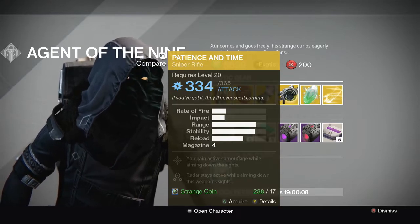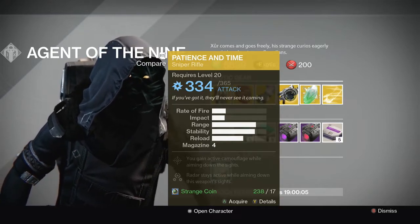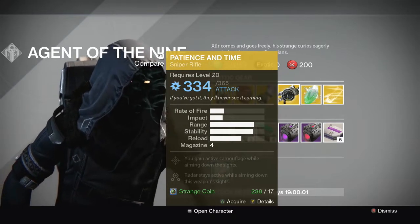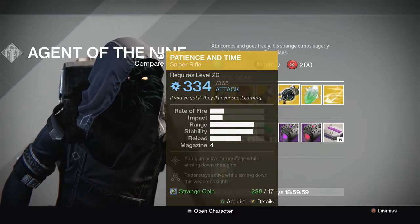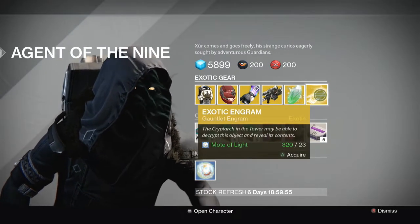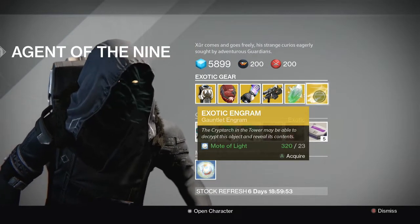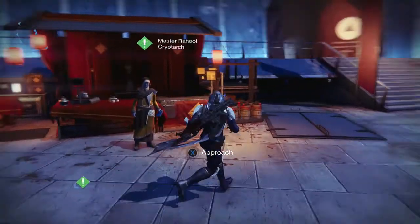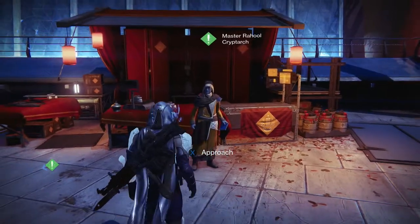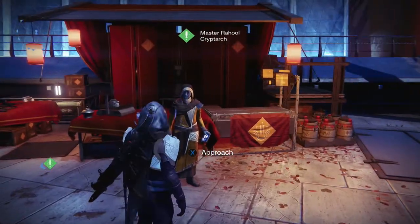Also, he has Patience and Time, you guys. If you don't have this weapon, definitely pick it up. It's an awesome sniper rifle — Arc damage. Can never go wrong with a sniper rifle like that. Great perks. Recommend 100%. Let's buy a bunch of these exotic engrams, and I will be right back with you guys. Just purchased seven exotic Gauntlet Engrams from Xur to hopefully get some of the new DLC gauntlets.